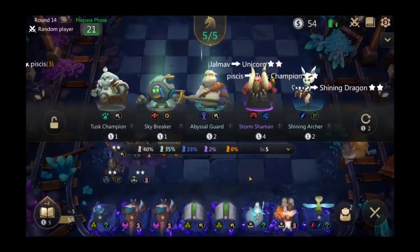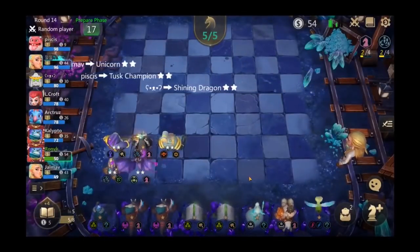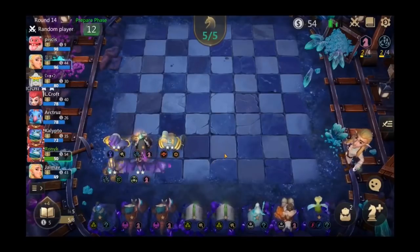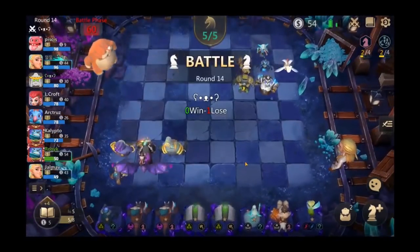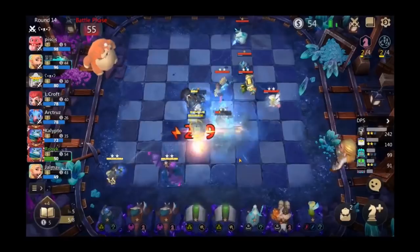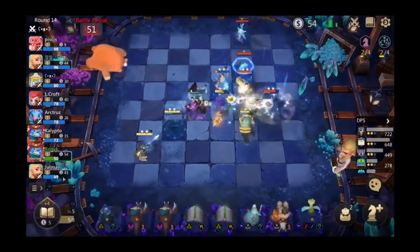He's ended up at 50 gold maybe one or two rounds late because he's been in between builds, but it hasn't really punished him because he has continued to lose. I guess it's because he hasn't got solid synergies on the board. It's actually worked out for him, but I probably wouldn't have taken those risks. In this scenario you can just wait another round, then start investing everything into experience. It's actually worked out okay for Ronic.